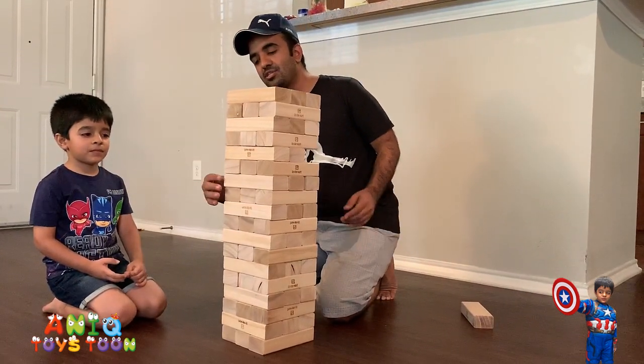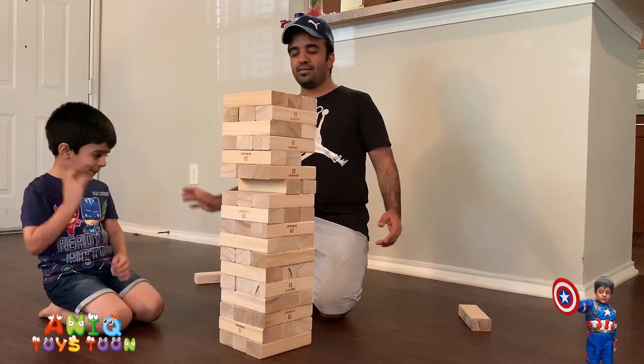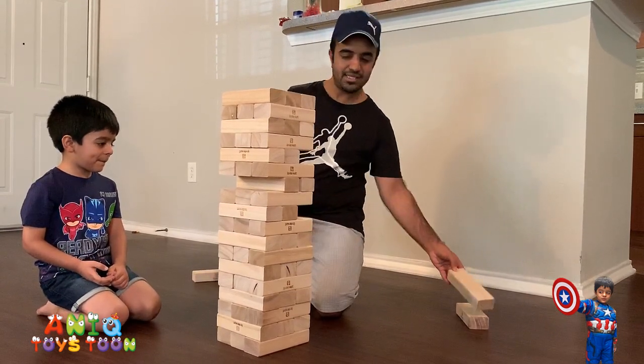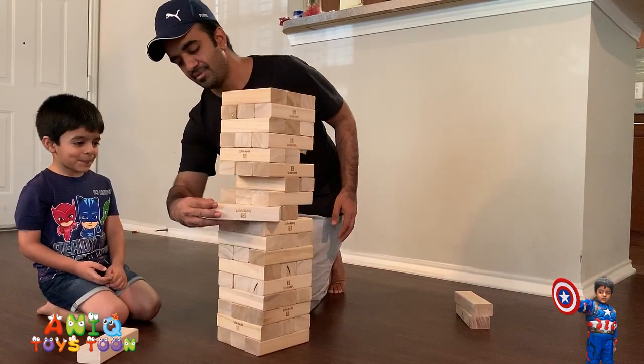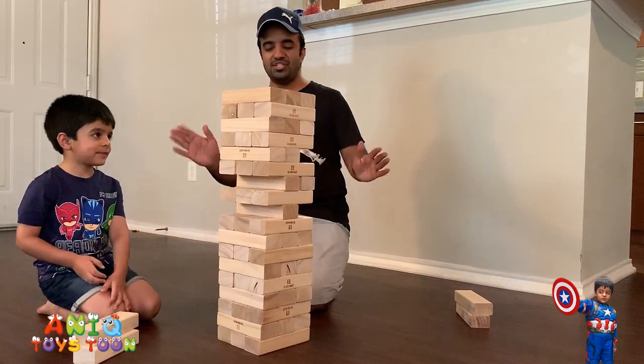So let's say this is my turn and I am going to pretend I am also Anik. Here is my son Anik. So let's say this is Anik's turn and Anik will take out this one for instance. Let's put it to one side. It's my turn now — I take out a piece. Let's put it on the left side. So let's say this is Anik's turn — take this one out. Oops, it's kind of shaky now.